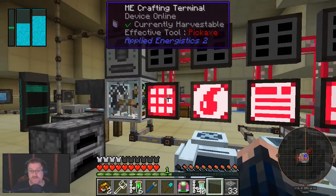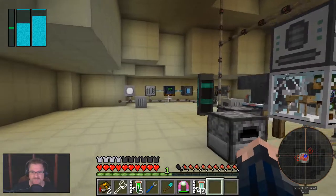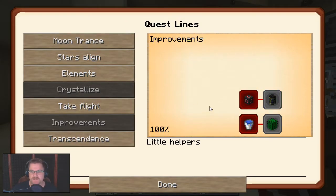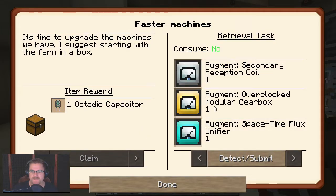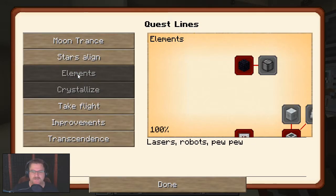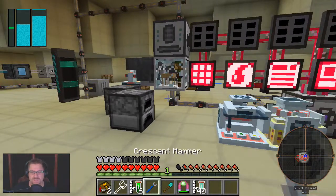So I've got cobblestone for days right now. Rather than just doing that, let's go through the quest book and do other parts of it — namely improvements, faster machines. Stars align... I don't think it's in that quest either. Elements. Ignatius extruder — yeah, we'll try and go through it anyway.